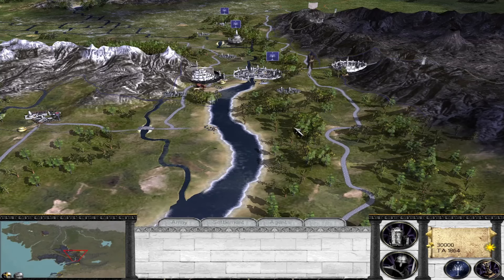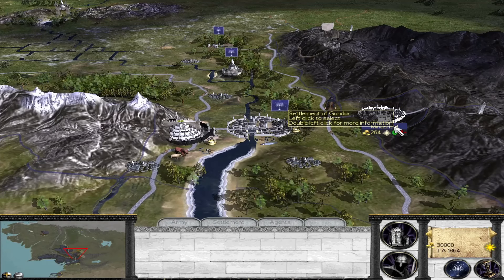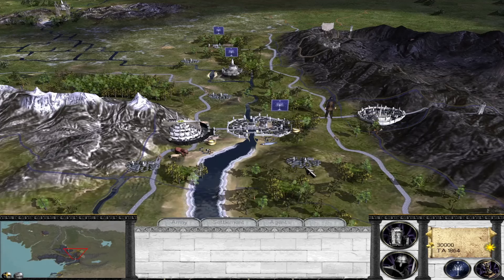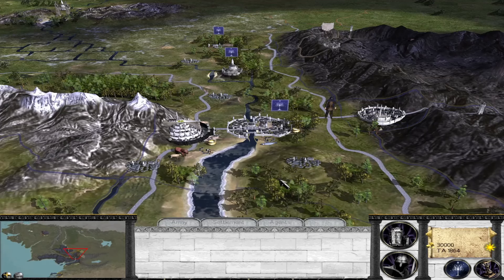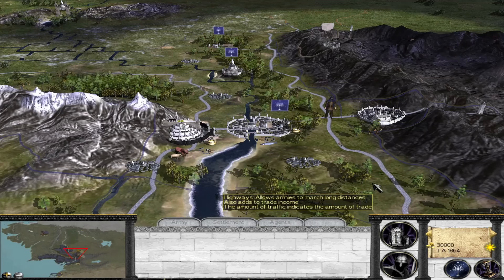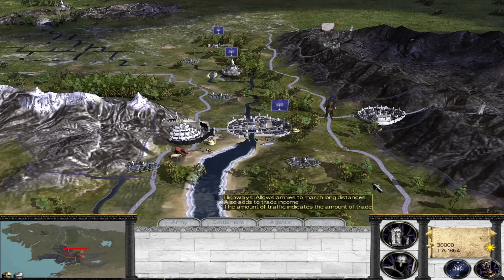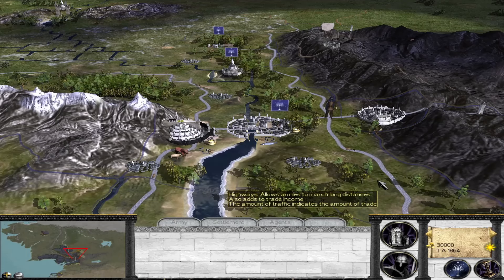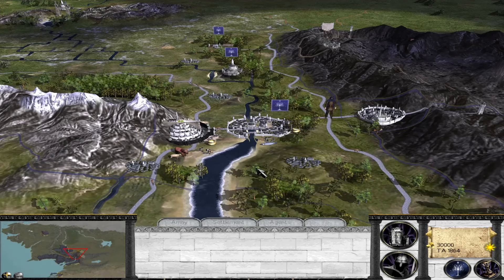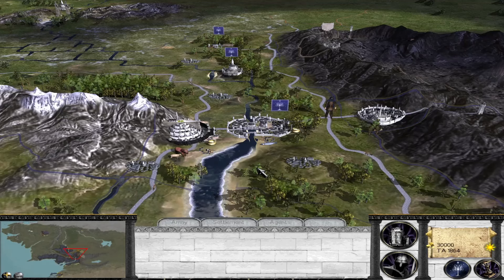Gondor has this style of minor settlement, and other factions will have different styles. So there will be a great deal of variety — not only into how the settlements look in Gondor compared to a faction like the Western Horde or Harad, but even the villages are going to be different. This area actually is going to boast probably the greatest concentration of settlement diversity on the campaign map. You may notice Osgiliath here is a thing in our time period, and of course it was — Osgiliath was not abandoned until well into the third millennium of the Third Age.